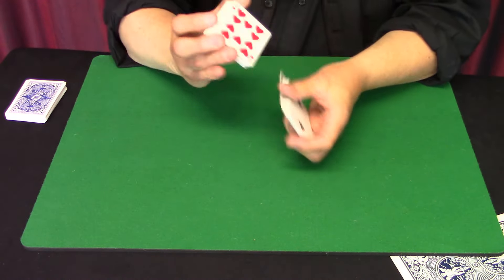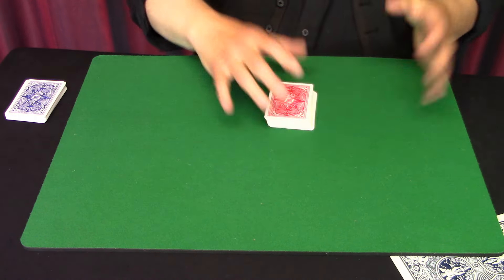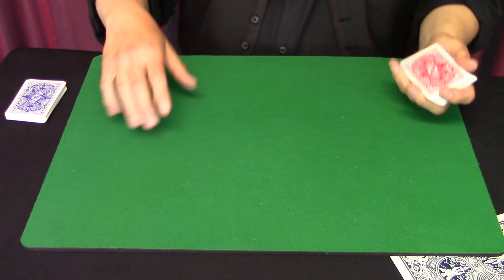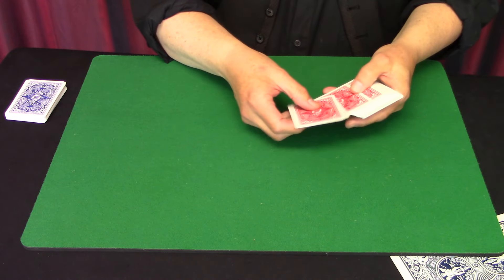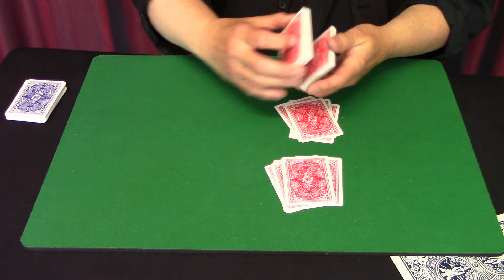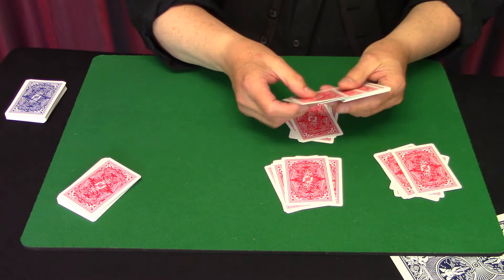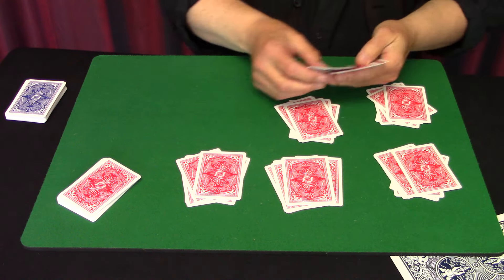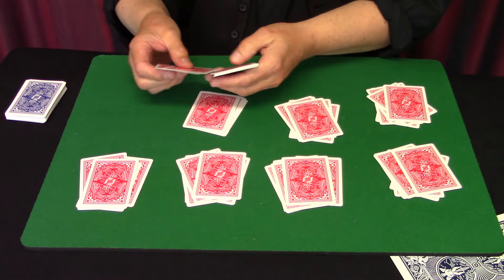We take the deck of cards and shuffle them up — this is where the spectator can really help us. The deck is about 52 cards, so we need about 10 packets of cards evenly spread, which would be about 10 packets of five cards. So we go one, two, three, four, five — and make a packet. You can say, here, you take some and do that too. So your spectator is helping you, both making packets of five cards across the table.